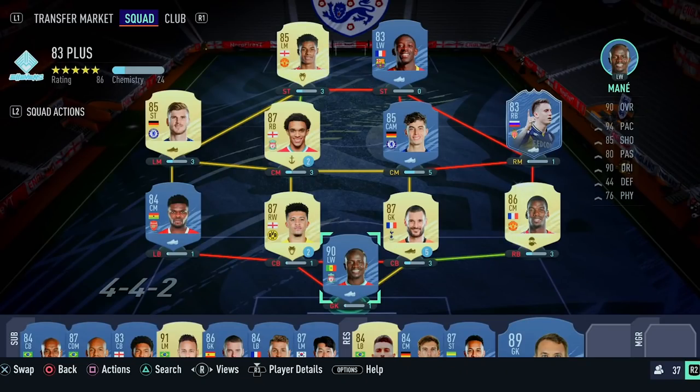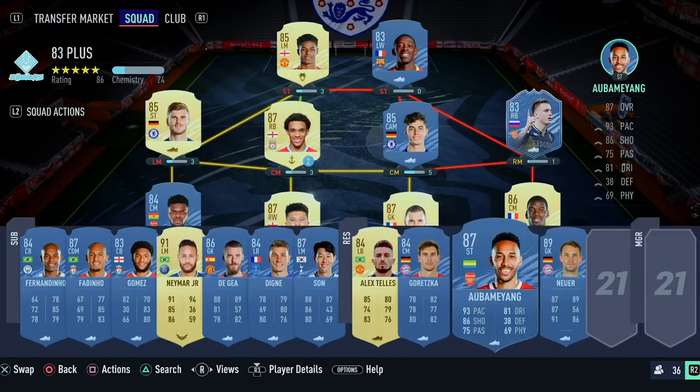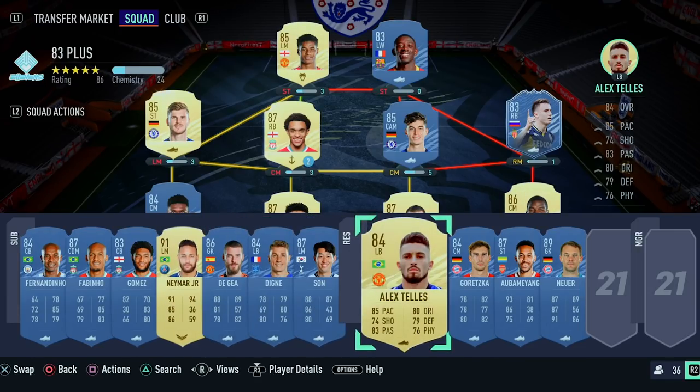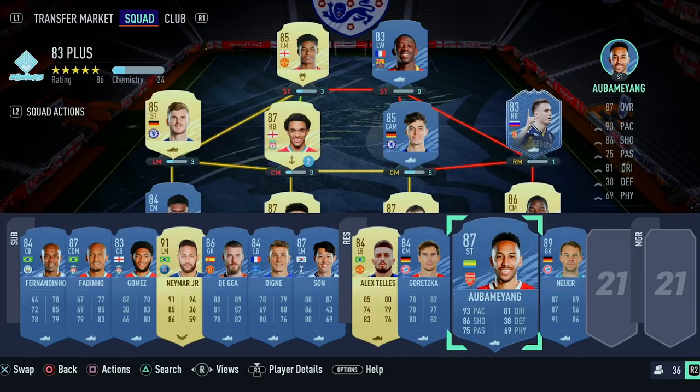I've gone ahead and picked all the players from the 11 packs at the end so we didn't have to pick a player right there and be quicker. Going through the packs: first pack we took Mane and Pogba; second pack Llorente and Sancho; third pack Partey and Golovin's foot freeze; fourth pack Havertz and Trent; fifth pack Varna and Dembele; sixth pack Rashford and Fernandinho; seventh pack Bino and Gomez; eighth pack Neymar and De Gea; ninth pack Dinier and Son; tenth pack Alex Telles and Goretzka; eleventh pack Aubameyang and Noya.